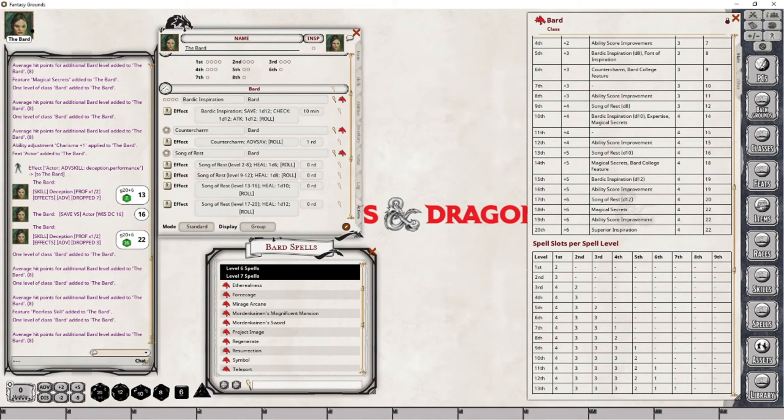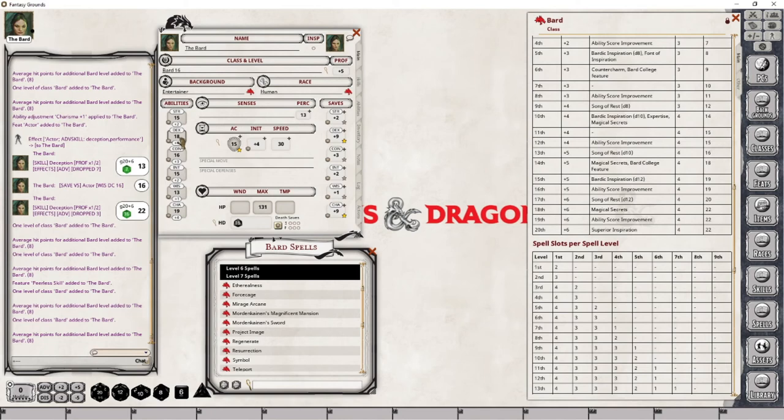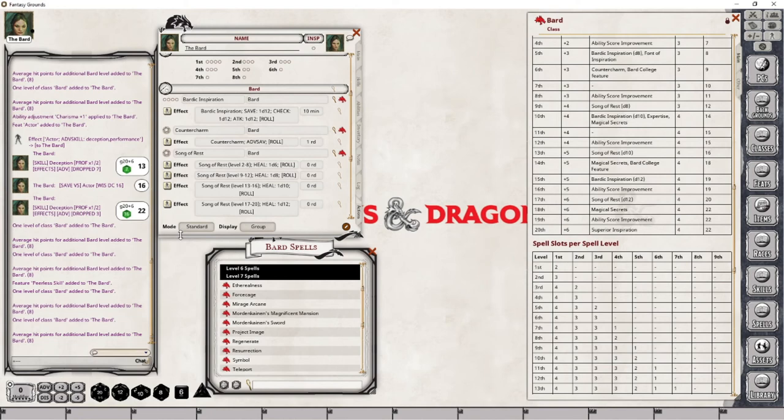At level 16, we are going to be gaining our last Ability Score Improvement. I'm simply going to max out my Charisma and bring this up to 16. Once again, I've had an increase in our Charisma modifier bonus, which means I need to increase the number of uses of Bardic Inspiration. Other than that, those are all of the changes we need to do for level 16.